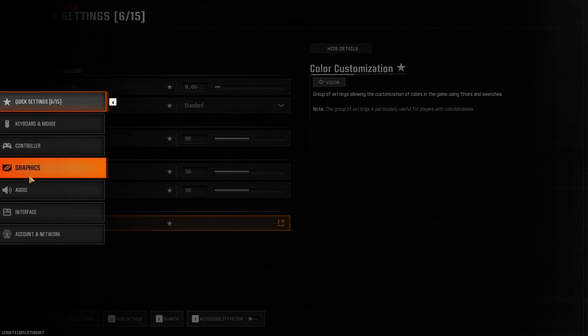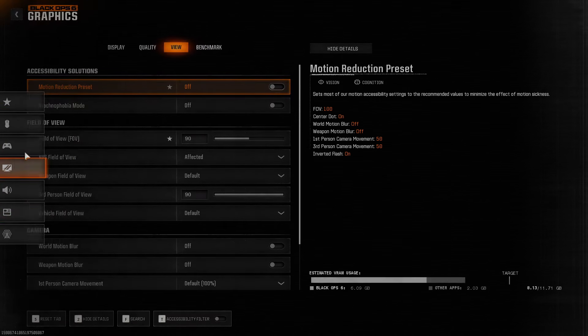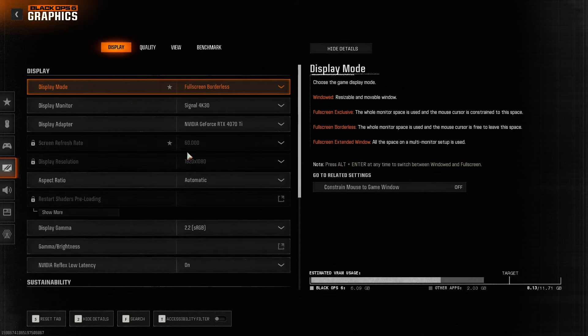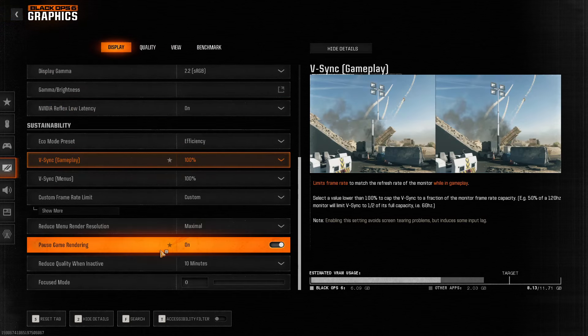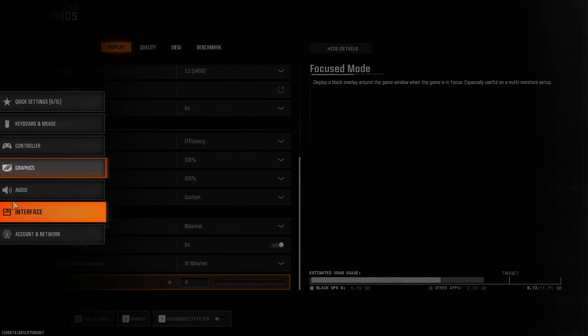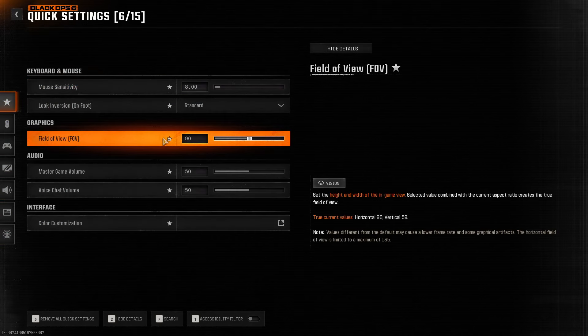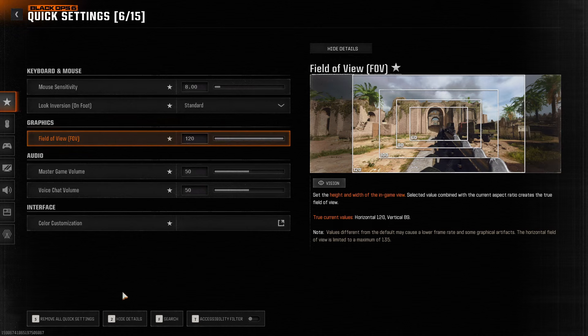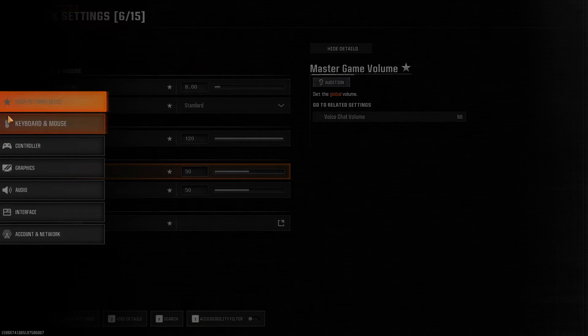My FOV is a bit low — let's go to display settings. I like my FOV on like 110, just go 120, max it out, why not. It also feels like I have mouse smoothing on.